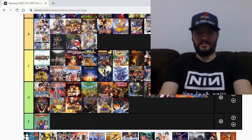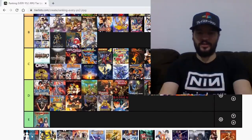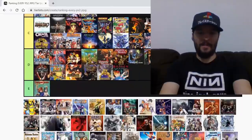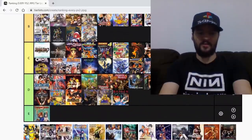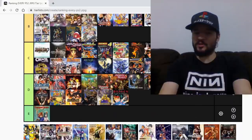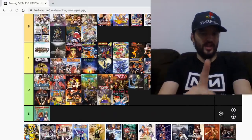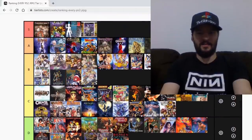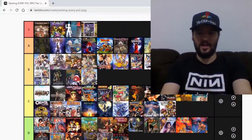Persona 3 — I love it to pieces. The FES version is the best version to play in my opinion. Masterpiece — S tier for me. And Persona 4 — I love this game, I really had a lot of fun with it. Just in terms of story and music it wasn't as great as Persona 3, but it's still a fantastic game, and so I'm gonna give it an A, a solid A.